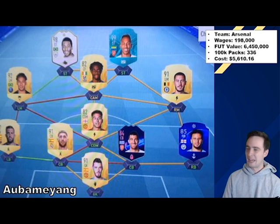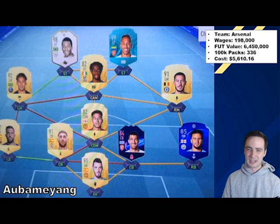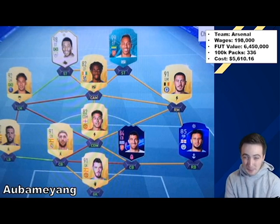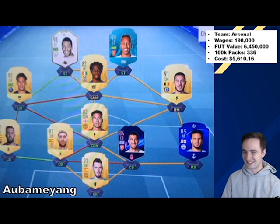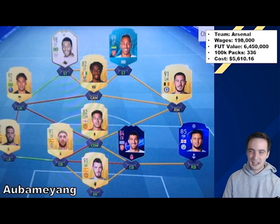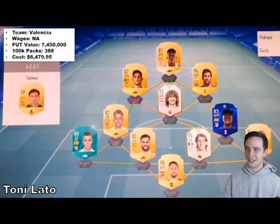Our next one belongs to Aubameyang, who obviously plays for Arsenal. For the players I was able to find wages for, I just wanted to give you guys perspective on how much these guys are making per week. Aubameyang is making 198,000 pounds per week — so the fact that he's spending $5,610 on this team is literally nothing to him. I just want to point out that he's had enough money for Prime Pele, but he's also running a team with Lingard and Zaha in his center attacking mid and CDM. I might need to send him a DM — yo homie, what's going on with Lingard at the CDM?